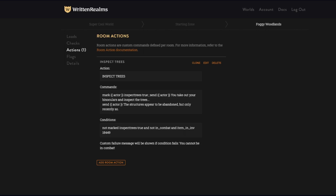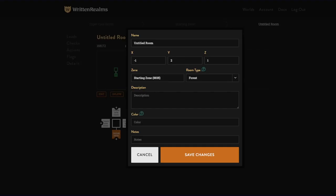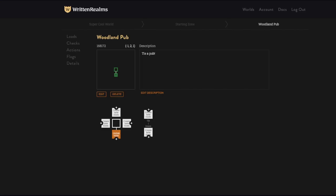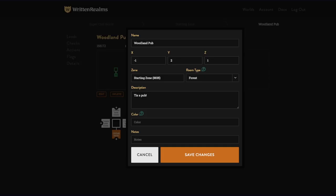Now we're going to make one more room to the north called 'Woodland Pub' — 'tis a pub.' I think I want the pub to be a different color. You have forest which is green, mountain which is brown, field is light green, indoors light brown, city is some sort of gray-brown, road is gray. You have a few options here.